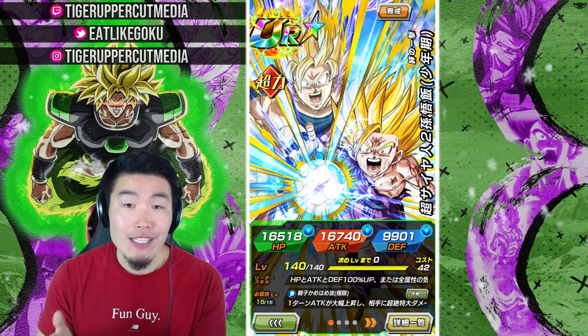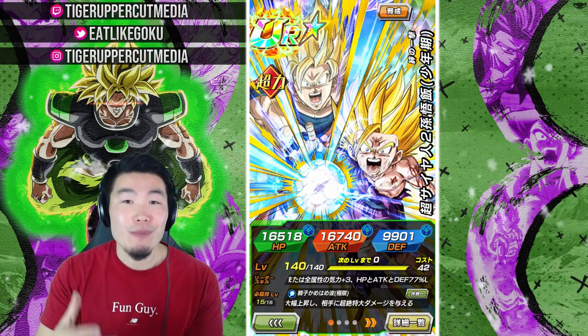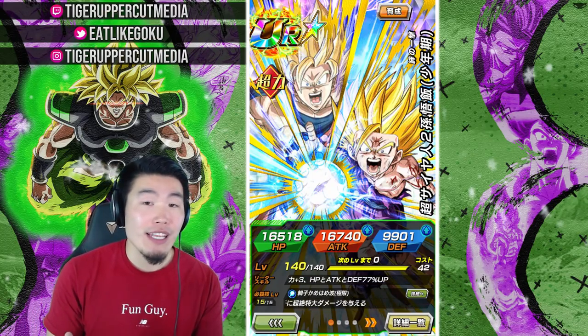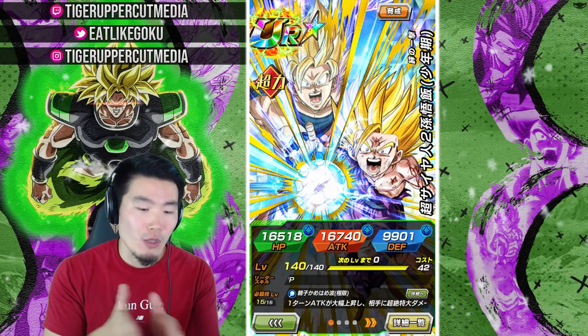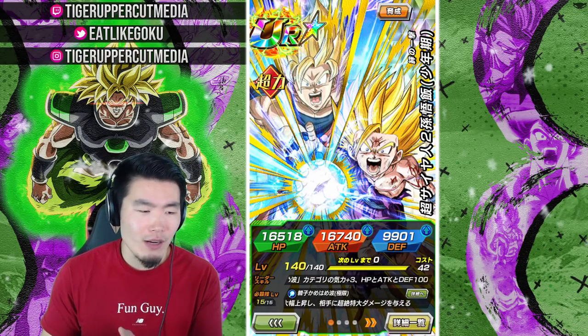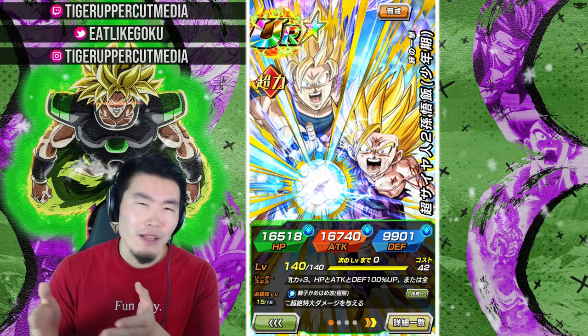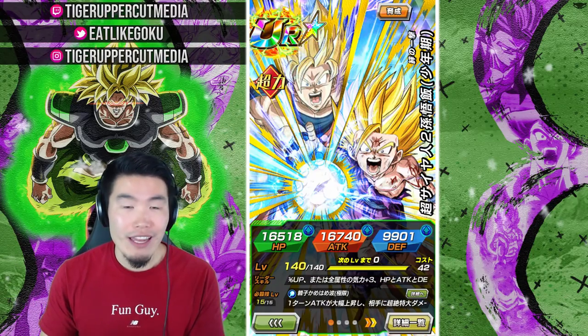His leader skill gives Ki +3, HP, attack and defense plus 100%, or for all types Ki +3, HP, attack and defense plus 77%, which is awesome. It's a huge upgrade from what it used to be, which was something like attack and defense plus 30% or HP and defense plus 30%. It was basically trash, so huge upgrade there.